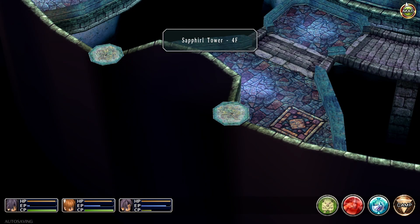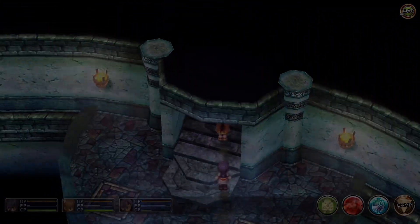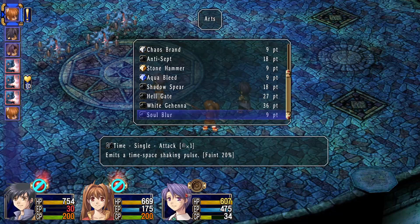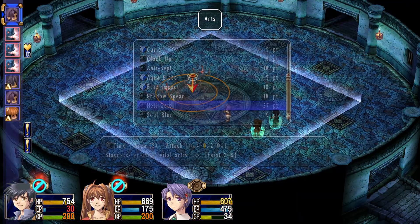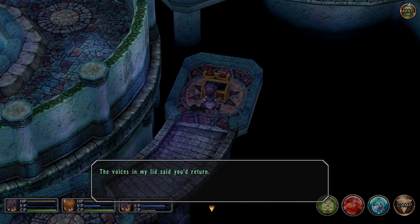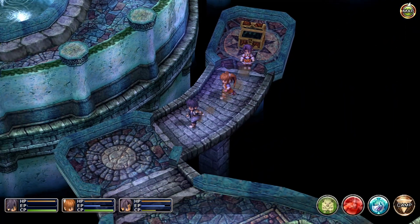We're going to go down here, then down here again. Yep, here we go — we've got another chest here. We're going to save again before opening it. But if you're one-hitting them like I am and you're not on hard difficulty or poorly equipped, this is pretty much easy. I forgot to restore my EP. We get the battle suit, and we're going to put that on Joshua. Then back down we go, right after we've healed with some EP charges.